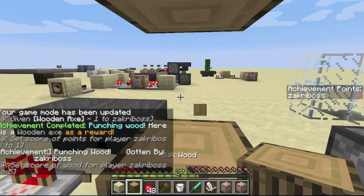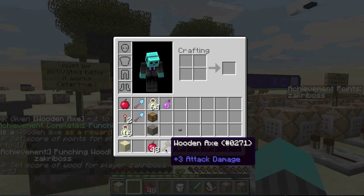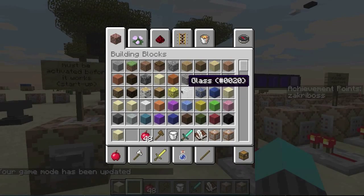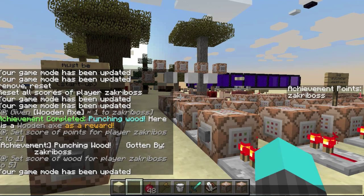So let's first show it in action. When you first spawn in the world and punch down a tree — yay, 'Punching Wood' or whatever — you get this achievement, it's all colorful and pretty, and I got a wooden axe. Let's hop back into game mode one and explain what happened. Looking over in the chat: immediately it gave us a wooden axe, told us what achievement was completed and what our reward was, and set our score of 'points' to one.